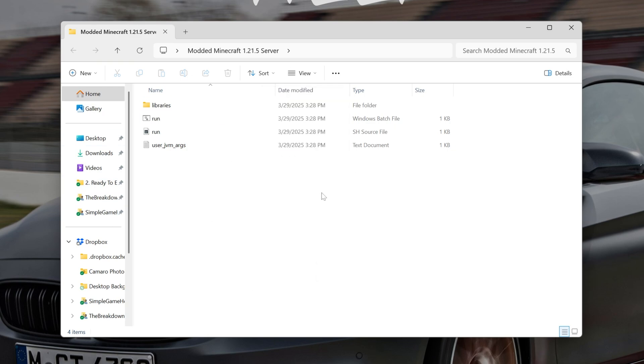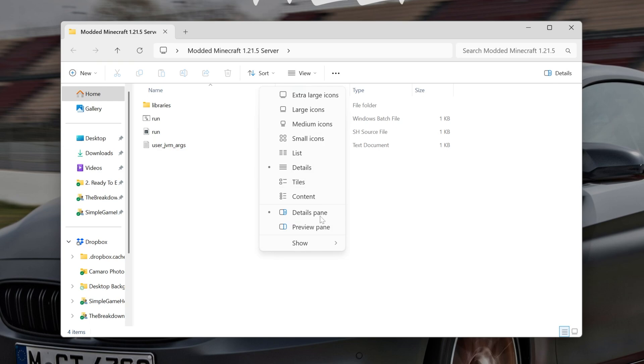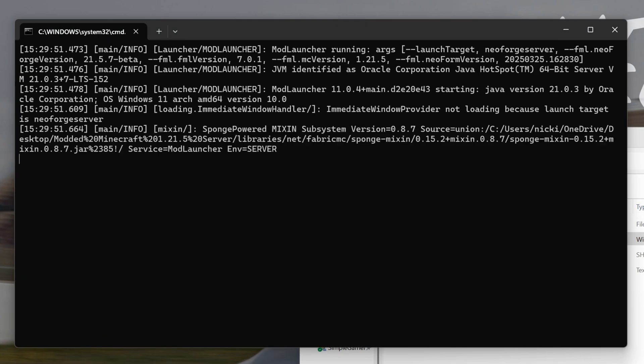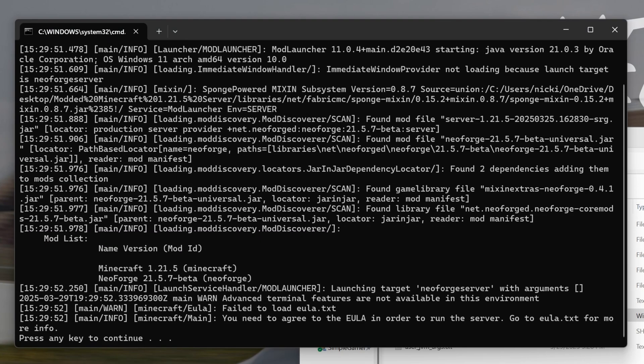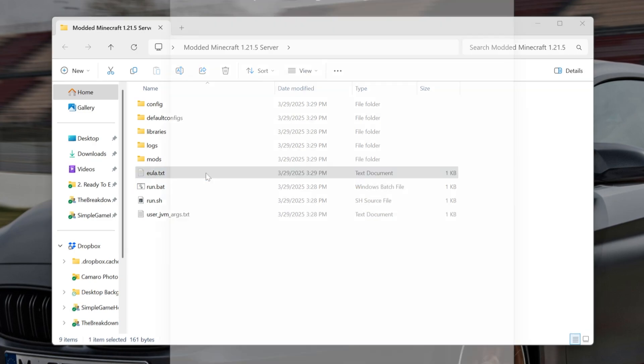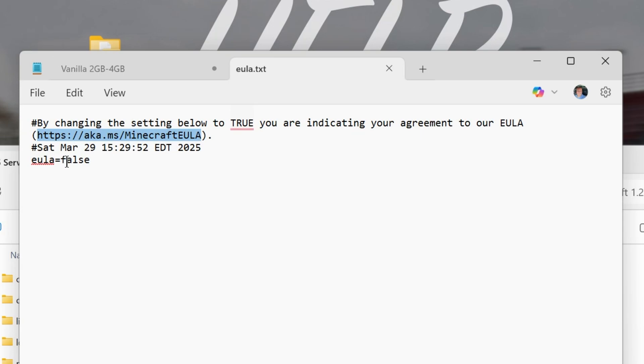Open up the modded Minecraft folder you created and you'll see some files. Make sure file name extensions are visible — go to View, then Show, and turn on 'File name extensions'. The file we're looking for has a .bat extension — it's a Windows batch file called run.bat. Double-click on run.bat to try to start your server. It will fail on the first attempt — press any key to continue. You'll now have an eula.txt file.